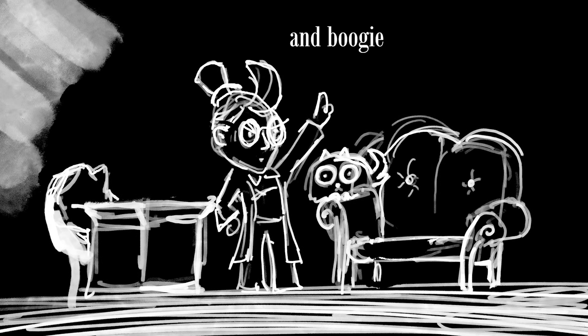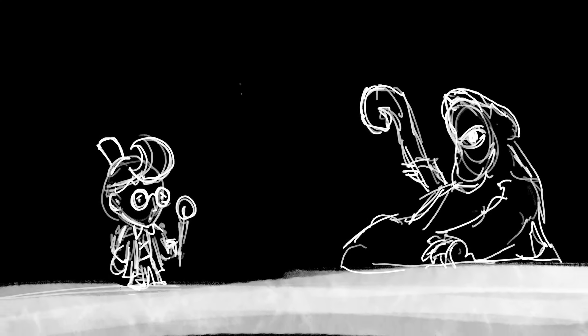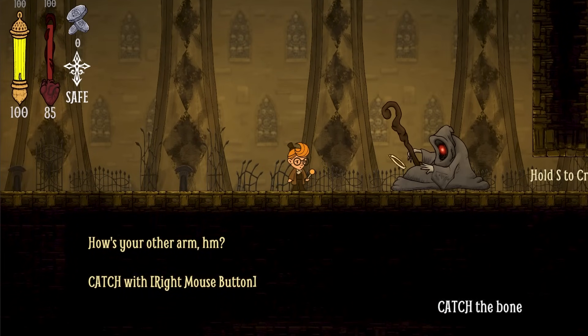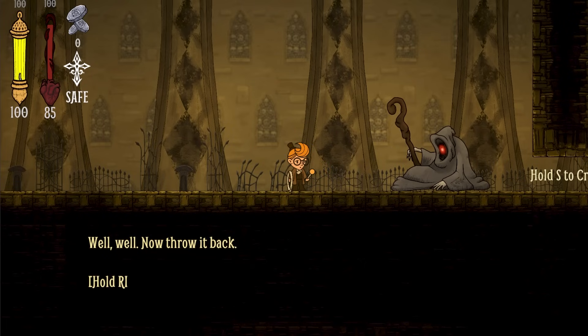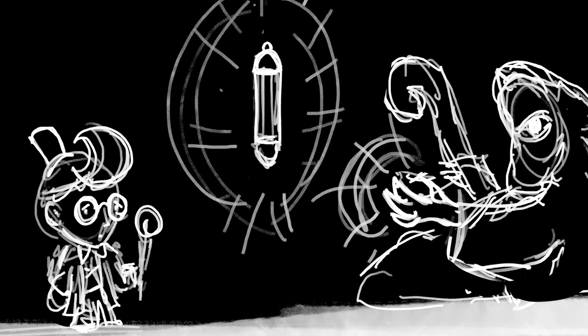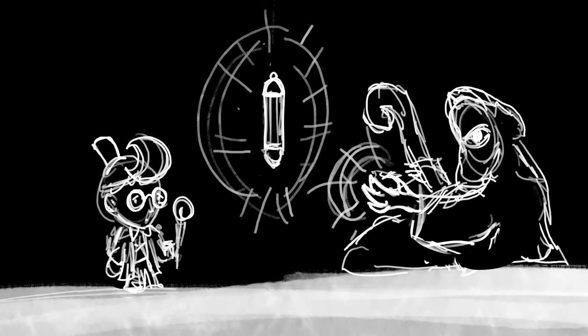Samuel decides to claim eternal life for himself. The mausoleum that leads down to the catacombs is conveniently right across the street. He'll walk through a cemetery, into the front doors, and descend. Inside, he'll meet old Red-Eye for the first time. Red-Eye is amused at Samuel's quest, and tests him a little bit. When Samuel asks Red-Eye what Red-Eye will get out of this, he just says, 'We'll see.'